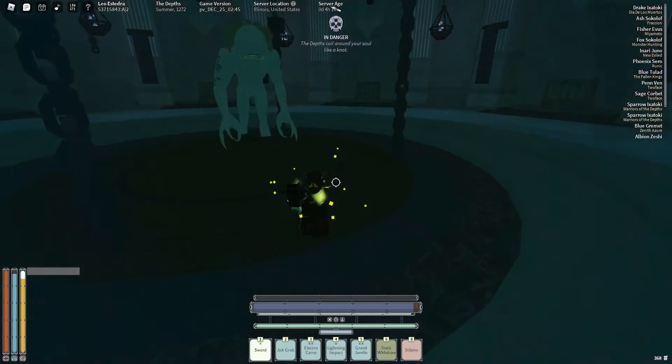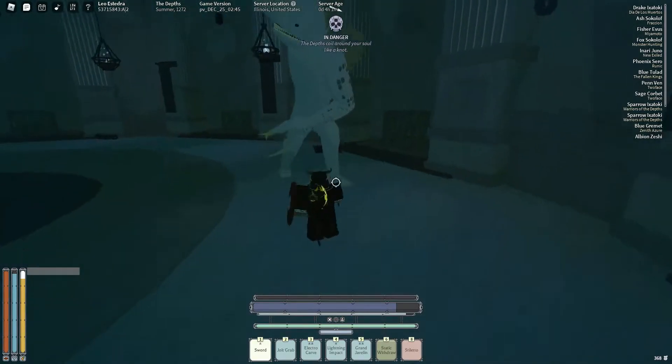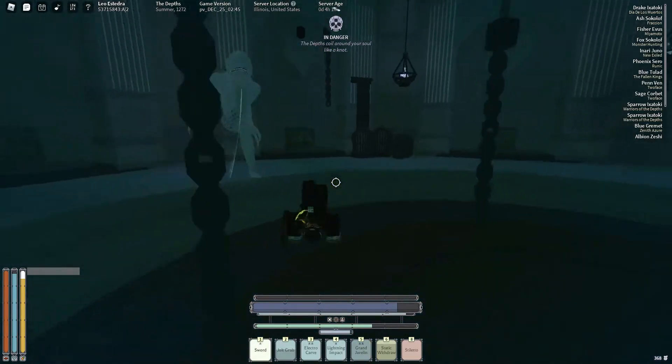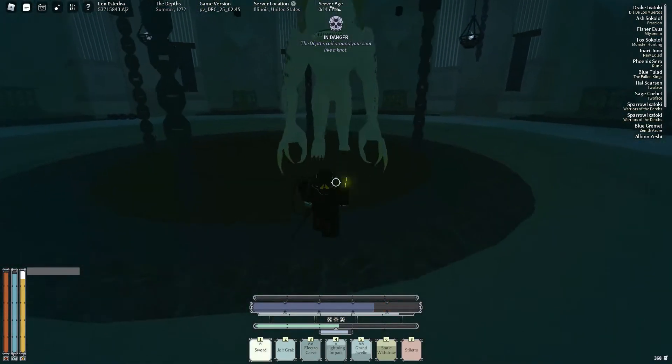And a damage buff, like Static Withdraw when you upgrade it, for an extra damage buff. You want to make sure you also block the swipes because those are parryable, but his kick is not parryable. So when he tries to kick you, you roll back and throw the ragdoll when you can't parry anymore or your block is about to get broken.